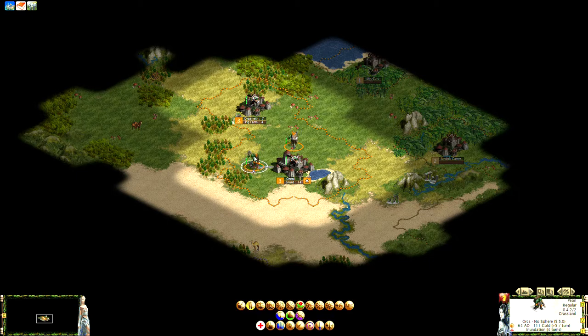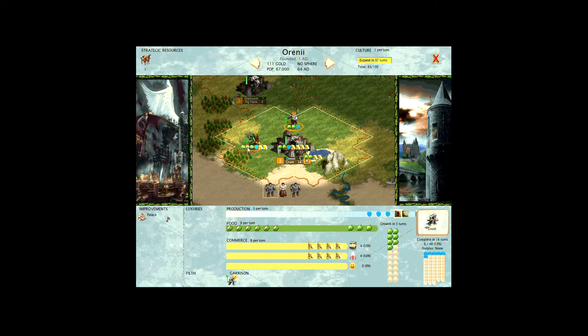The peon has finished his irrigation. Double-clicking the city, you can see that tile went from two food to three food — meaning three excess food per turn now. My city growth has literally increased by 50 percent from just that one irrigation. That's the value of irrigating. Building mines on certain terrain increases shield production, which is another option we'll get to shortly.